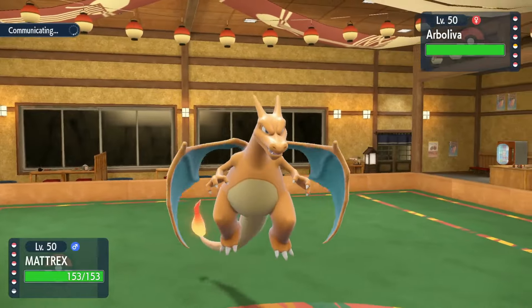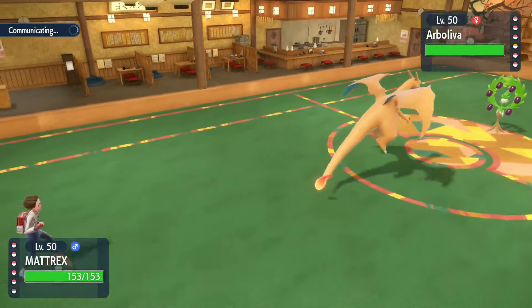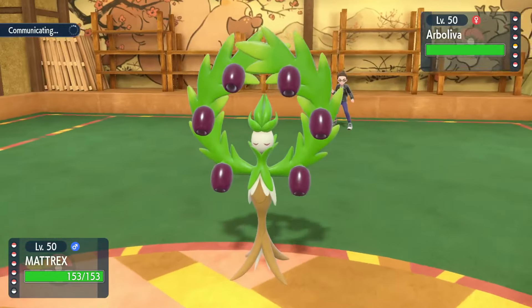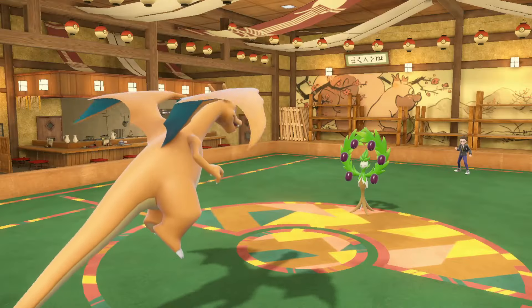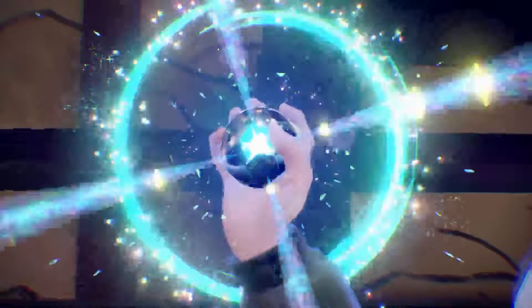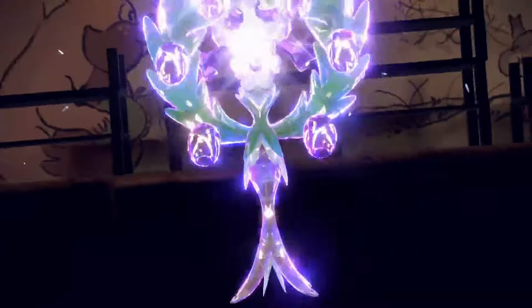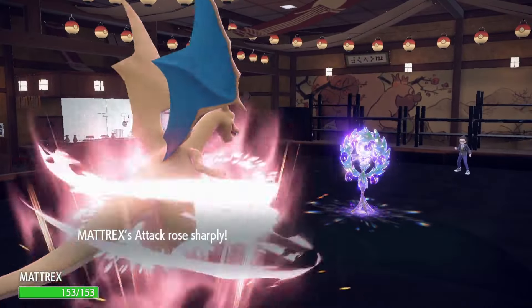We'll Swords Dance — they'll probably go into Ogrepond, at which point we can Terra and just Earthquake and go from there. Okay they're gonna commit the Terra themselves — so they Terra Water? That's the question. Terra Poison — okay. That's honestly maybe okay depending what they hit us with here. They use Leech Seed.